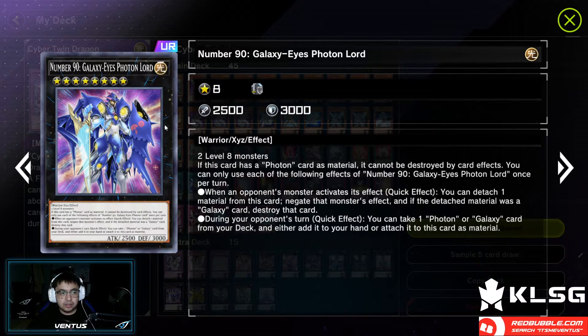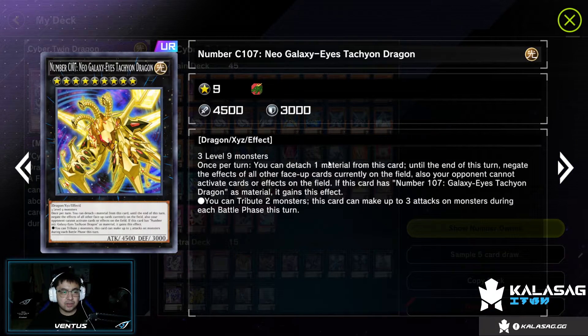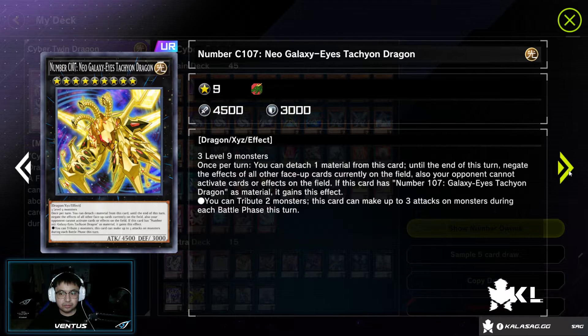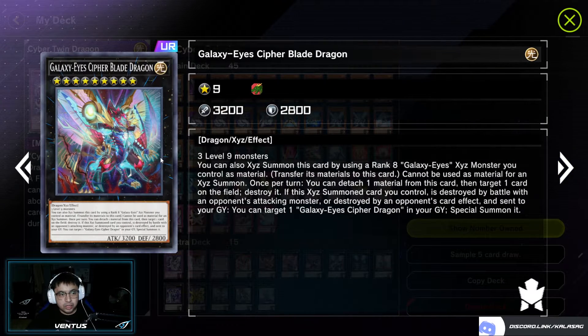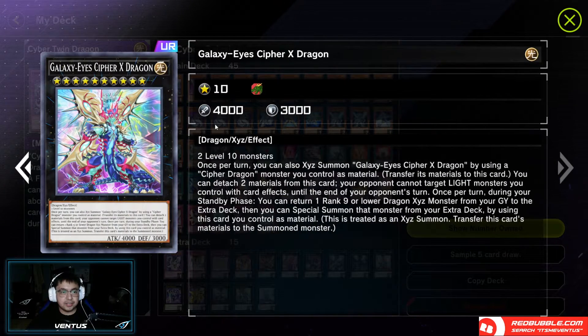One Number 90 Galaxy Ice Photon Lord — very useful for clutch moments — one Number C107 Neo Galaxy Ice Tachyon Dragon, one Galaxy Ice Cypher Blade Dragon, one Neo Galaxy Ice Cypher Dragon, one Galaxy Ice Dragon, and lastly one Galaxy Ice Cypher Dragon.